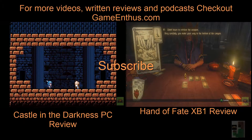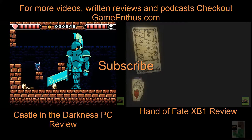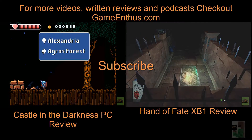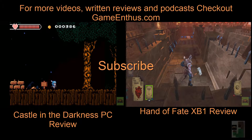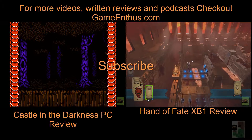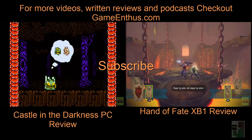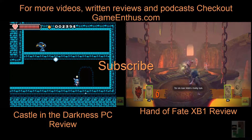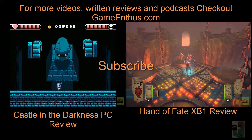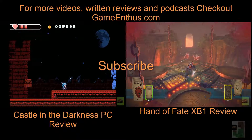Two reviews you might be interested in: Castle in the Darkness for the PC, which is a lot of fun — a retro-inspired Metroidvania action platformer with RPG elements, one of my favorite games of this year so far. And I did a review for Hand of Fate for the Xbox One, which is also available for PS4 and PC — a game that mixes a deck-building system with real-time third-person action. Check those out, and check out Scram Kitty DX as well.